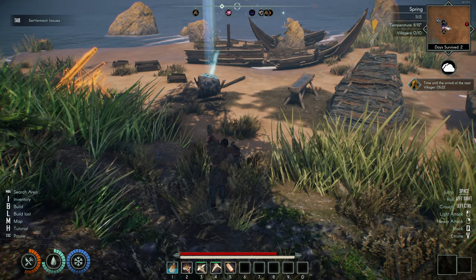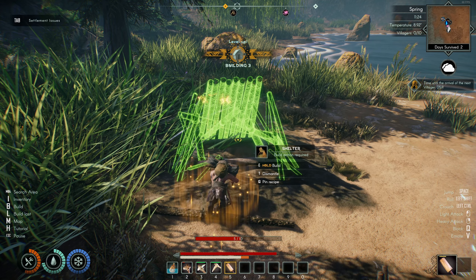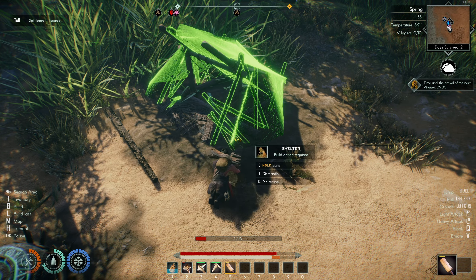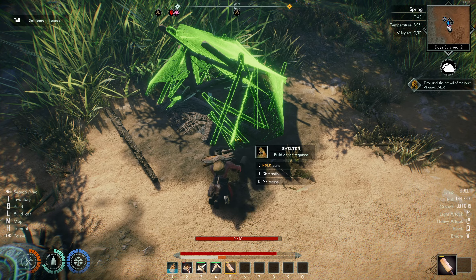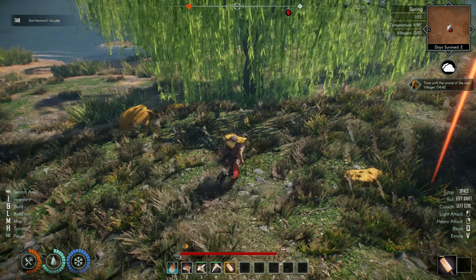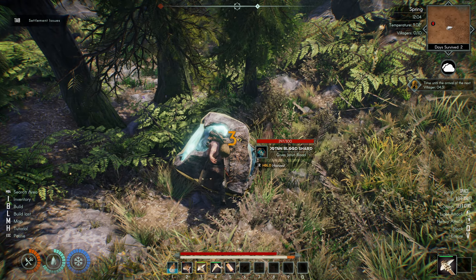I have five minutes until the tribesmen will arrive — I'm ahead of schedule. We hammer up the shelter, and we will need to allocate a person to a shelter. The barks — I had the barks, I was preparing for this. And eventually you can have more settlers. You saw those glowing rocks around the place — we can actually mine those. I think I saw one around this way somewhere. These — you can hold to harvest Jotun blood.